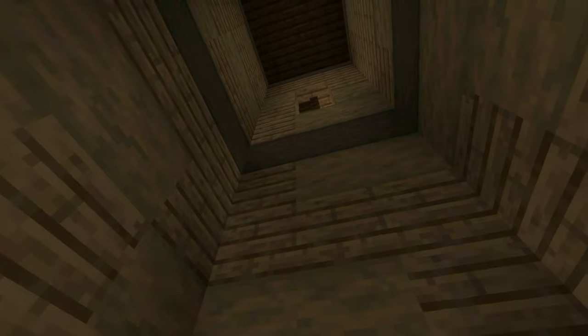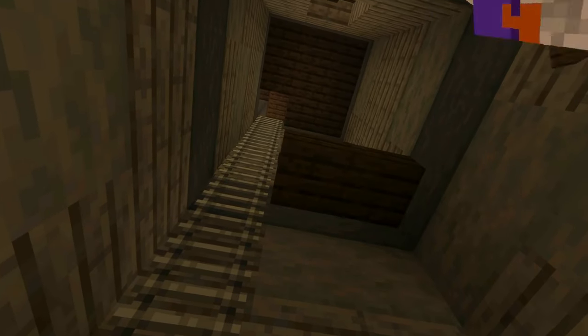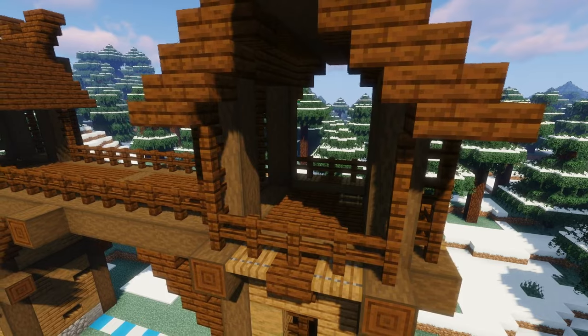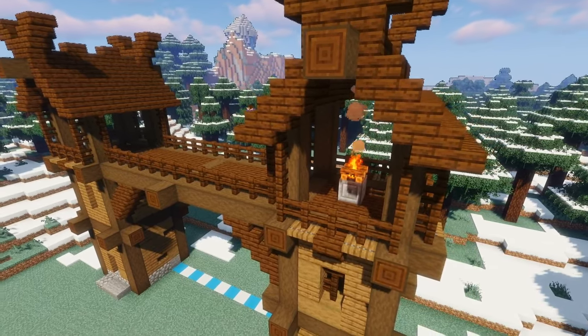Inside each tower we're going to add a ladder up to the top, pop a little hole in the ceiling, and if you want you can build a second floor in the middle of the tower as well. So the vikings on guard can stay warm, add a chiseled stone block in the middle of each tower and pop a fire on it.